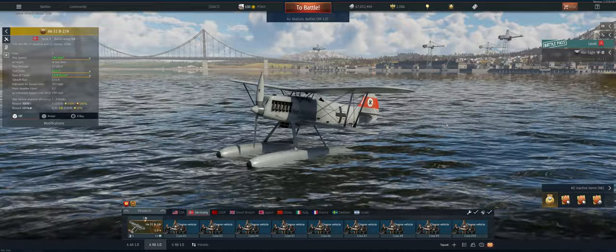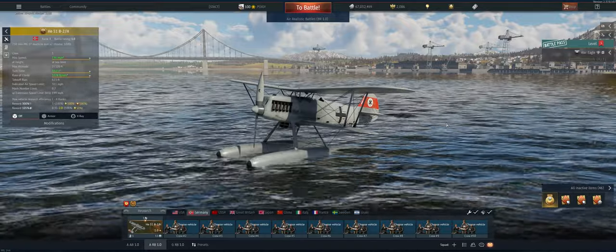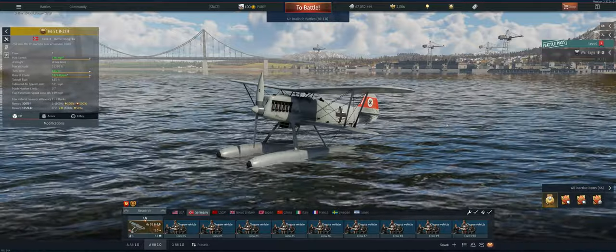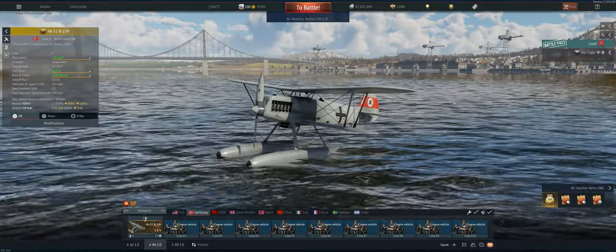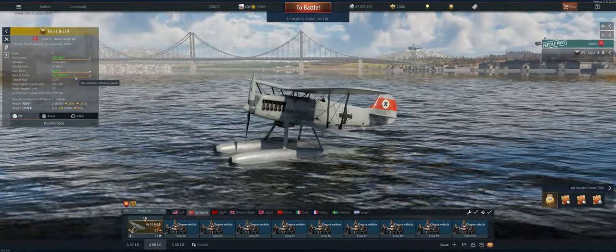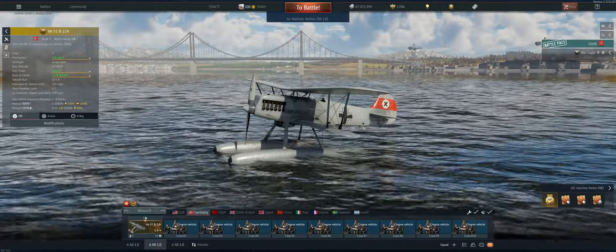Hey guys, welcome back to the channel. Poigie here, getting ready to take out the German 1.0 HE-51. This is a premium float plane in air realistic. I took out the HE-51C in the last one and was not impressed by its climb rate. This one says its rate of climb is better, and hopefully has WEP.